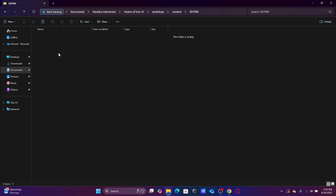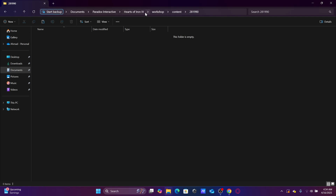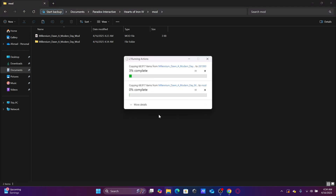Now copy both of the files into that folder — this one — and also into the 'mod' folder. We will paste into both of them. I'll wait for the paste to finish and I'll come back.